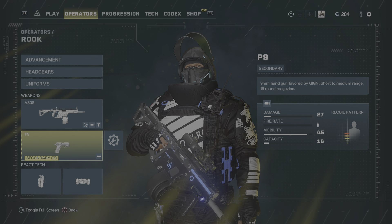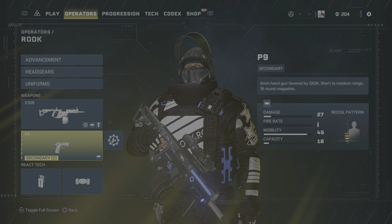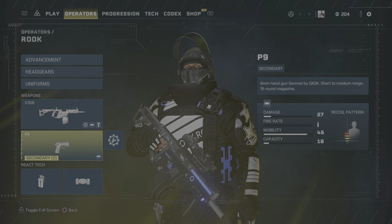The V308 SMG with the P9 is a good combo for any character, but Rook is a lot of fun to play.